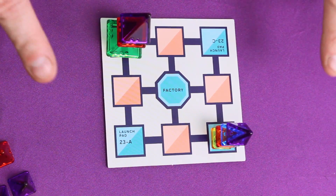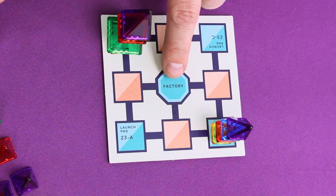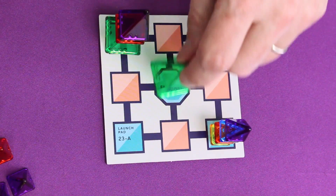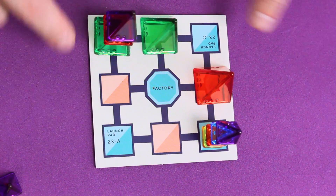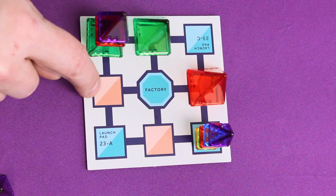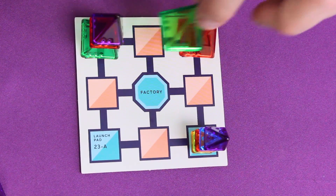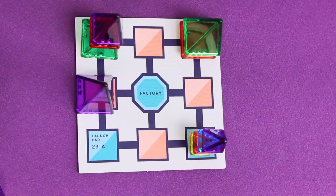During the game, we'll call the board the Launch Complex. The center spot is called the Factory — that's where the pieces are going to appear each turn. There's also one Launchpad on each corner of the board. If less than four people are playing, the extra Launchpads are treated as ordinary pink spaces, otherwise known as storage depots, which anyone can move into. They're useful for storing pieces you don't want and don't want to give to another player.